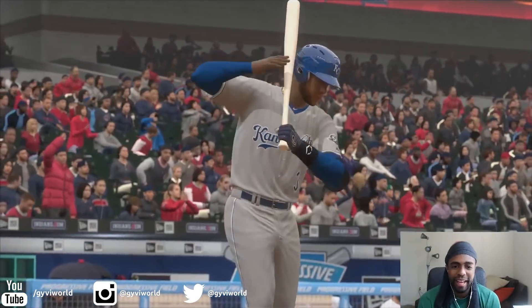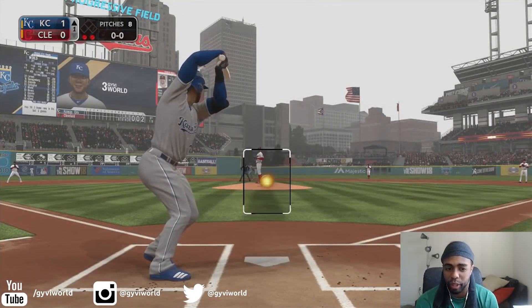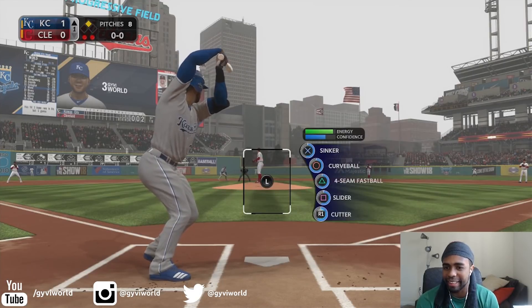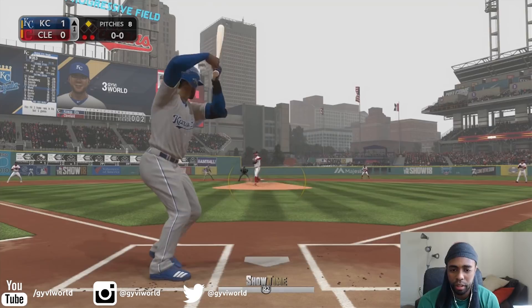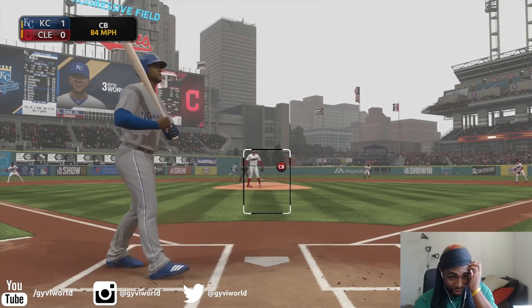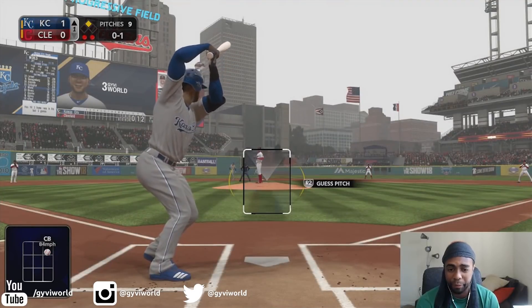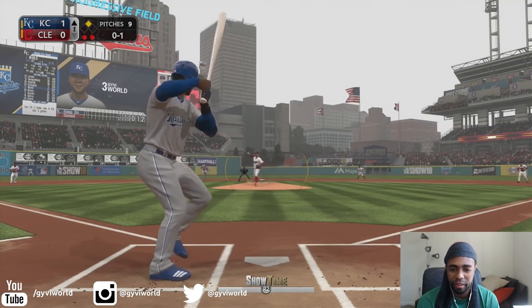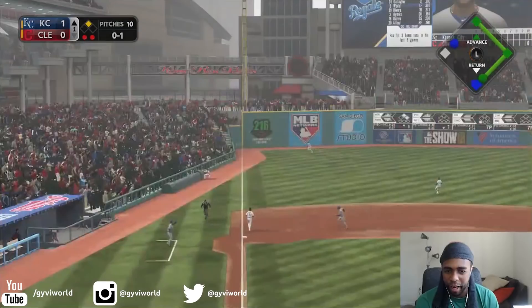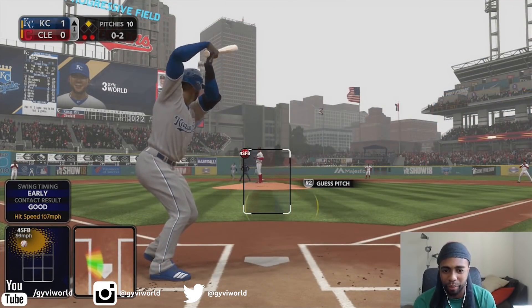387, four home runs, 11 RBIs. We got a runner on second, top of the first. We're already up a run, and we got Corey Kluber on the mound. He throws us a get-me-over curveball to get started — actually pretty sharp. We're looking for a fastball up, looking to drive one now with that Diamond Bat. Oh — stay fair, stay fair! And it hits off the base of the wall, just into left field.